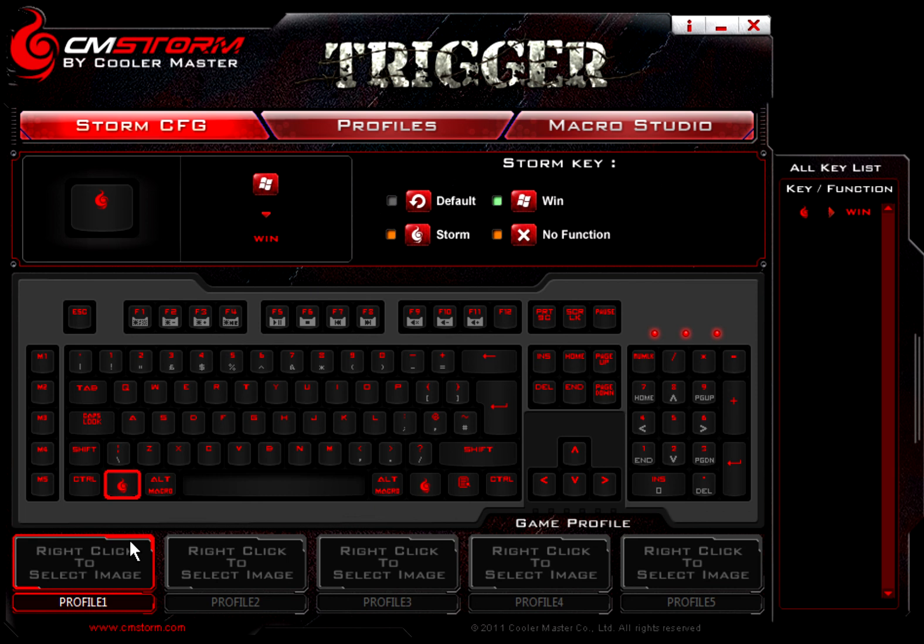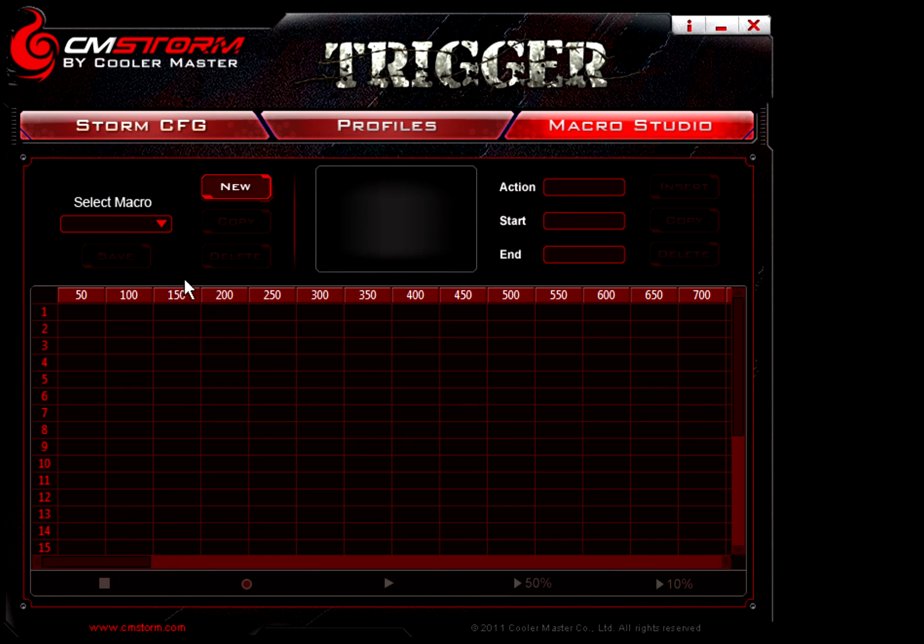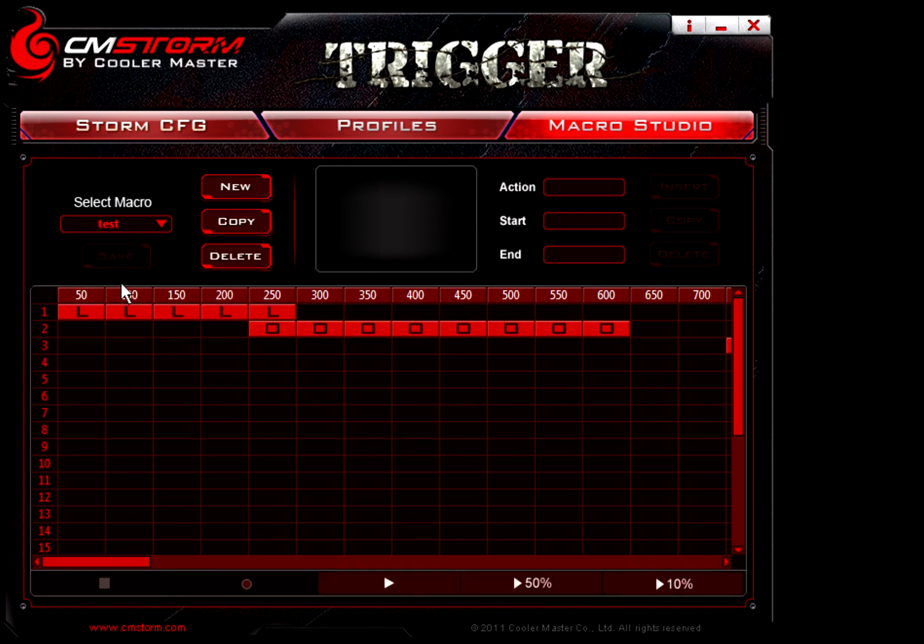It really comes in handy in MMOs and RPG type stuff where you do crafting and things like that. Say you've got something you're doing in a game where every time you do it you have to hit the same five keys in the same order — what you could do is head on over here to the macro studio. As you can see I set up a test one, and if I set this to the M1 key, every time I hit it it would go ahead and do this macro.